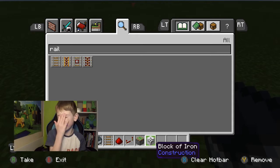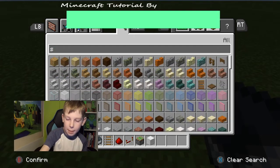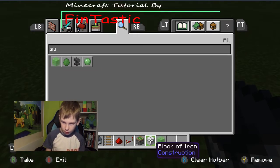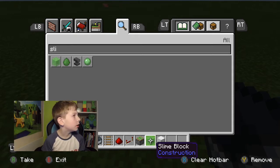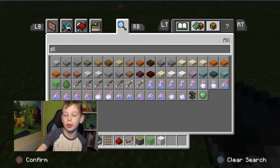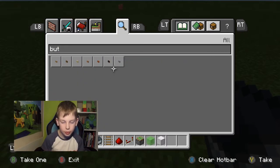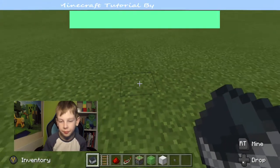We also need slime blocks. And we need a button as well — don't forget the button, otherwise it won't work because we won't be able to activate it.